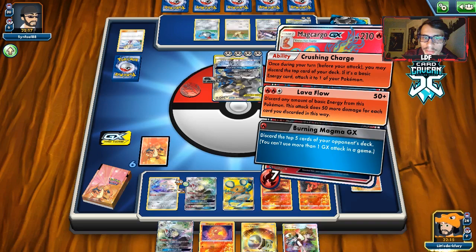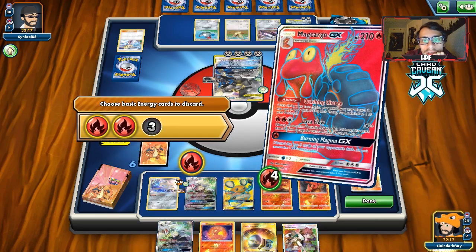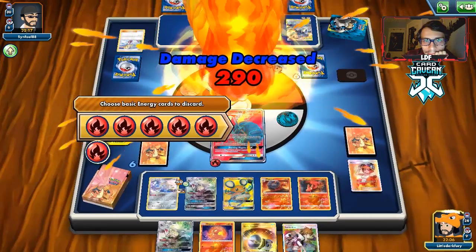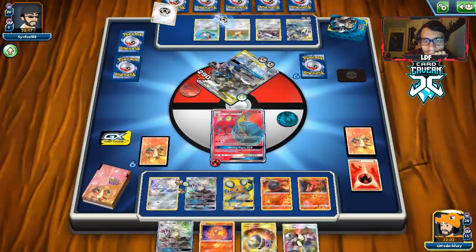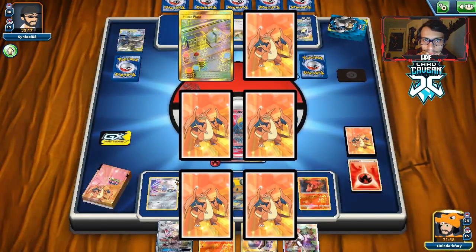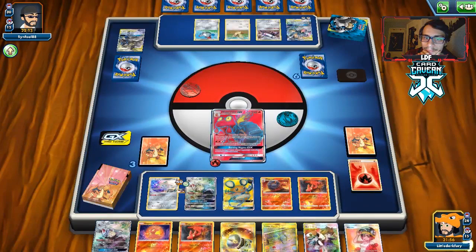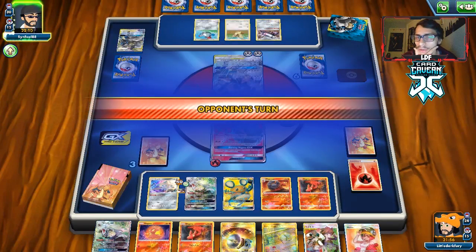We got 320 HP to deal with. So we go 100, 150, 200, 250, 300 — we have to get rid of six energy to knock this thing out. Six energy? Holy cow. Okay, we got a Power Plant. Welder's good. Can we get anything else? No Giant Hearth. We actually have four energy left in the deck, so we don't even have enough energy. I guess we have to go Victini.